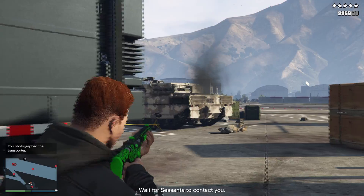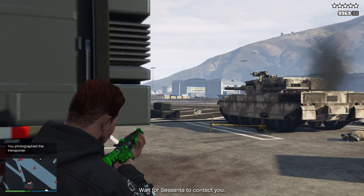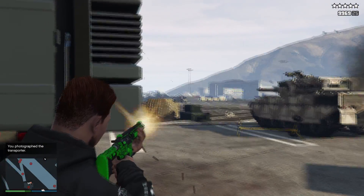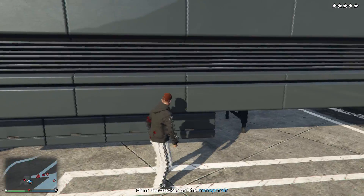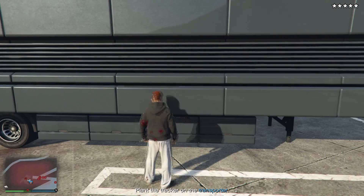Take a photo of the trailer. The next step is just go around to the other side and prepare for a few bullet wounds — but don't worry, it's pretty quick just to install the tracker. Then run back around to your Oppressor.